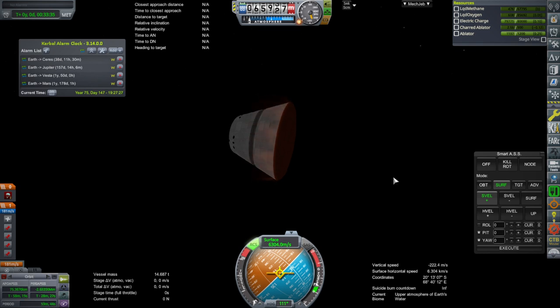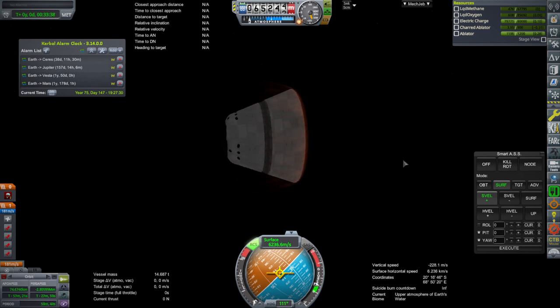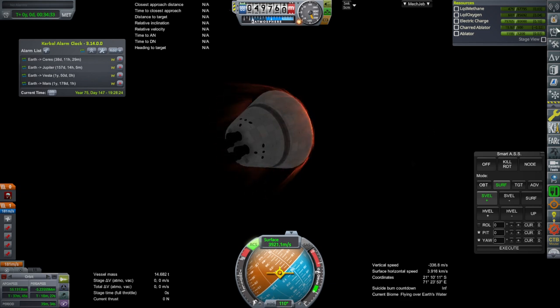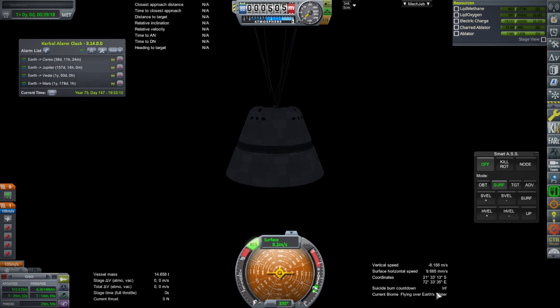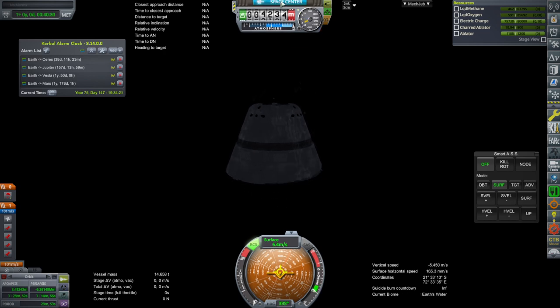We are coming in. We are now decelerating, getting the flame effects. One reason it has so much ablator is because it's designed to also come back from lunar trajectories as well, and of course you don't really want all your ablator to be gone. Our parachutes have deployed. We are at 8.2 meters per second. It looks good for recovery. We are over the water — somewhere around the Indian Ocean, wherever these coordinates are. I will actually say recover vessel, if it lets me. Nice to see the water physics is still the same.